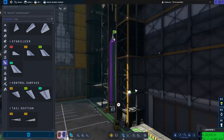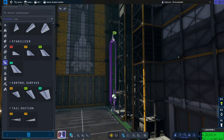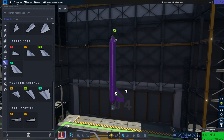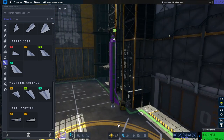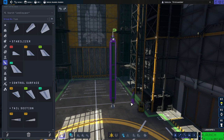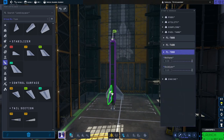The extra small stabilizer might be a little too small, so let's get the regular small one. Now one will not do — if we have a fin on just one side catching the air as we fly, it's going to try to spin us around. At the very bottom you can see we've got symmetry mode. This is one of the greatest inventions of the whole Kerbal franchise. I'm going to go with three-way mode — just by magic it will put fins on the rocket for you.